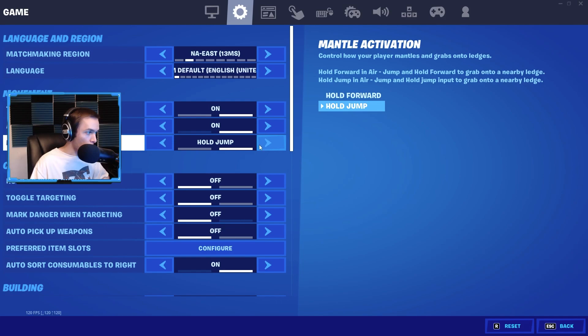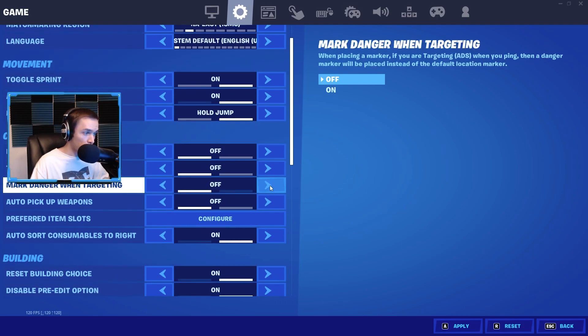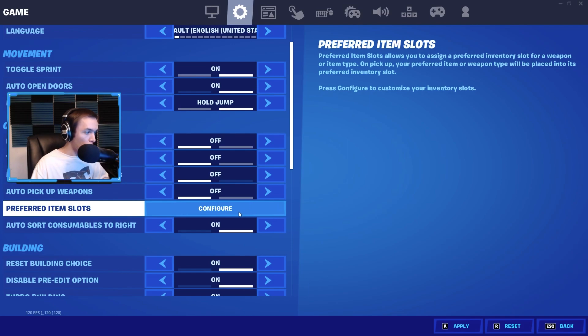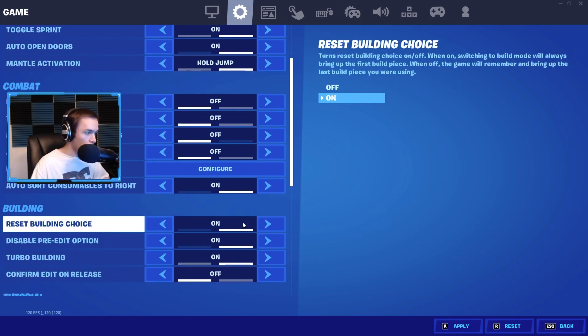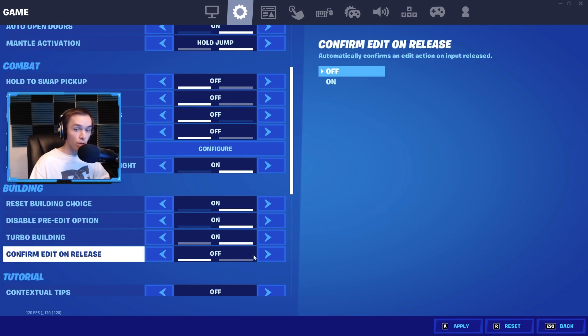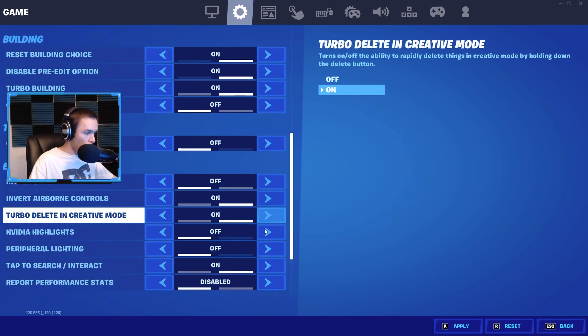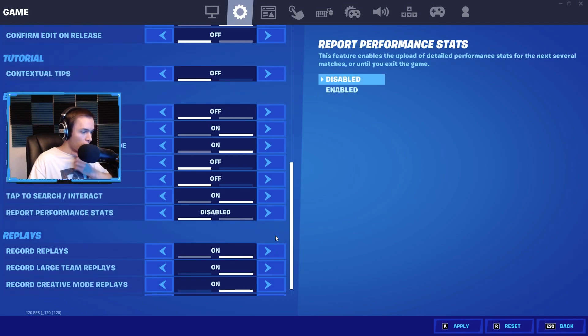Toggle sprint I have on, auto open doors on, mantle activation hold jump — I think hold jump is the move. Hold to swap pickup off, toggle targeting off, mark danger when targeting off, auto pickup weapons off. Turbo building on, confirm edit on release I have off — I like having it off for better crosshair placement, though if you're struggling with keybinds it can free up a bind. Contextual tips off, invert view off, tap to search/interact on — that's a nice setting you want on.